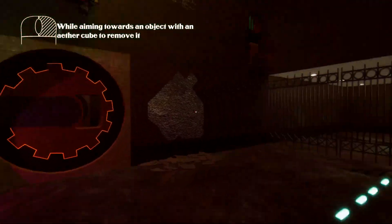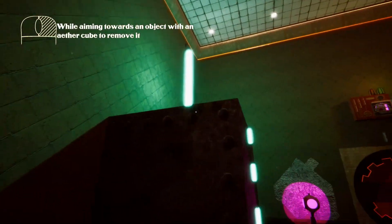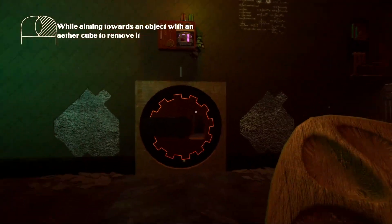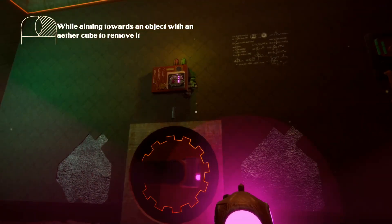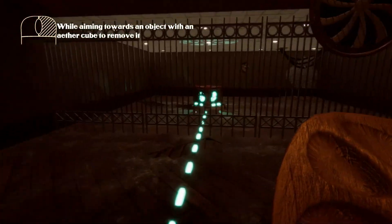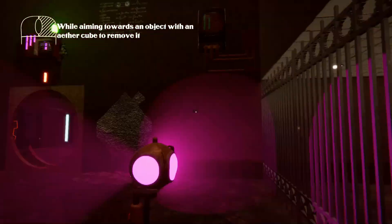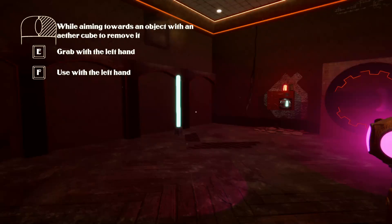We've got a purple panel up top and a white light with a line coming over. There's another purple light inside — can we throw it? It's not hitting up top. I wonder if I can get up there... by blocking off this white light, we triggered that purple panel. Let's go ahead and continue through. The game tutorial prompts: while aiming at an object with an ether cube, press F to grab or use it with the left hand.